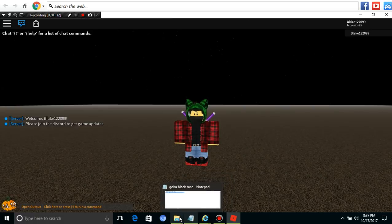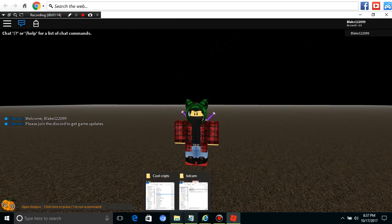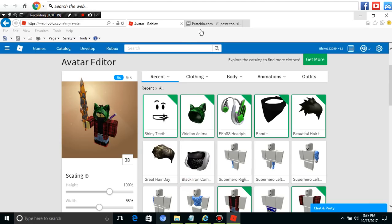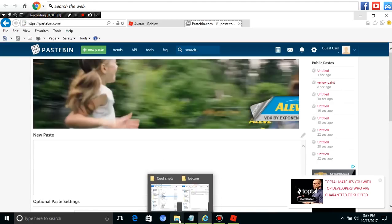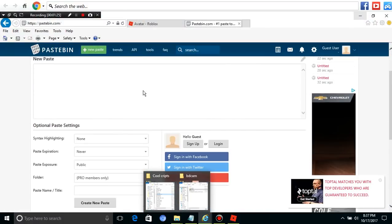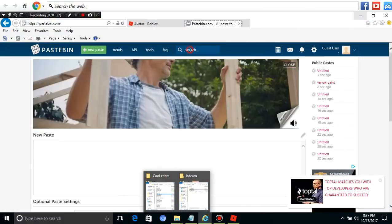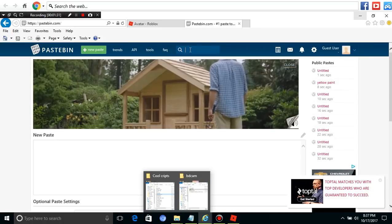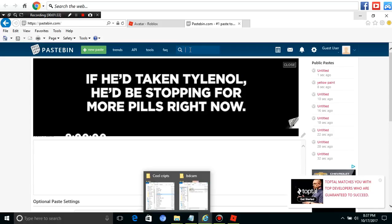Okay, after you guys do that, this is going to be showing you guys how to run a script. If you guys have a script you want to use, or you already have scripts, you can do that. But if you guys don't have any scripts, you guys can go to Pastebin, and what Pastebin can do is it lets you get scripts — any kind of script you want.